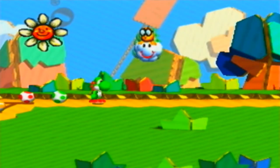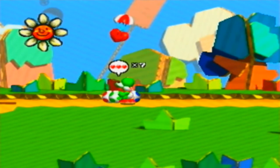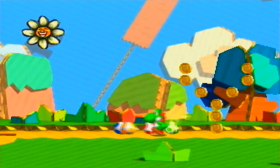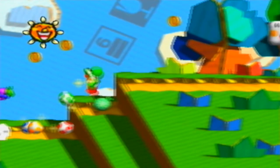Lakitu comes up and gives us a bunch of melons. If you eat enough of them you get a super happy heart flying from the sky — you eat it and a Y appears. The happy heart gives you invincibility, like Starman. It also gives you a long tongue and the power to make things turn into fruit just by smashing next to them.